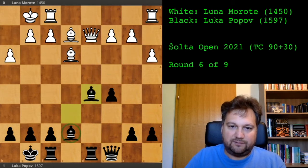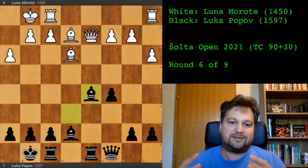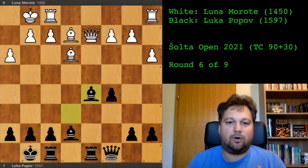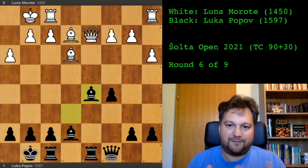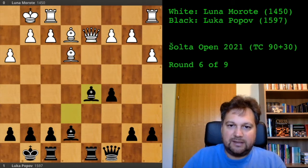This bishop is also very active, my rook is in the center, soon the other rook will be in the center, my queen is active — everything looks fine. I didn't do anything special; I just centralized my pieces. Once the position opened, I exchanged lots of pieces and ended up with a much better position.